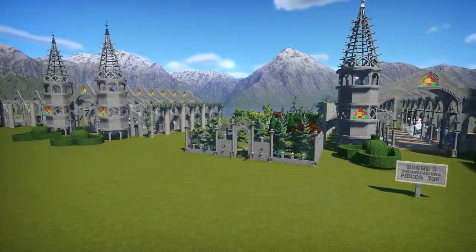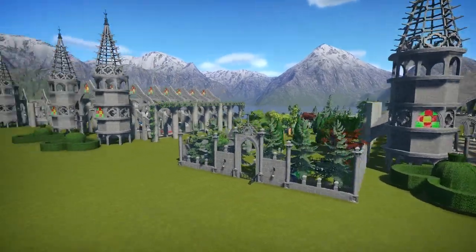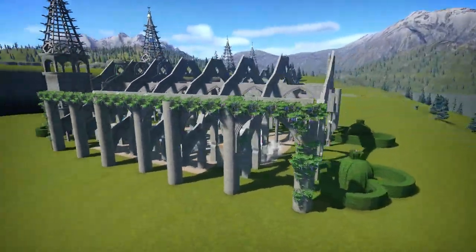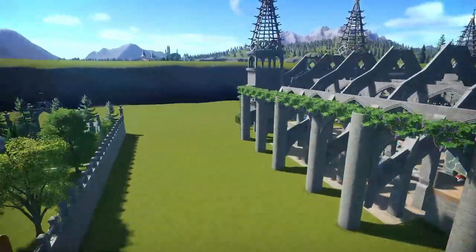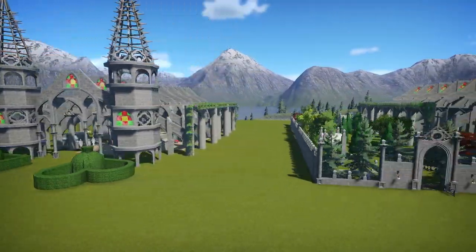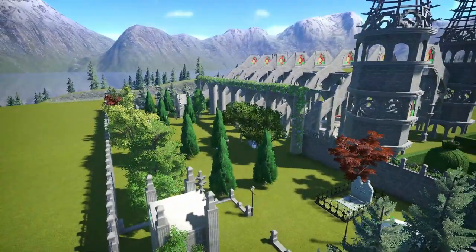What I did was - Henmyra had begun this wisteria kind of garden here, but I think she ran out of pieces, so she didn't do it on the other side. So what I did was I completed that side.